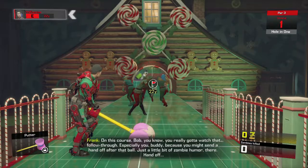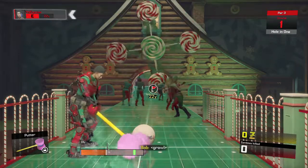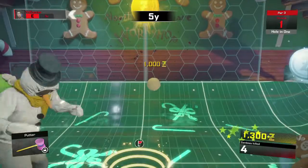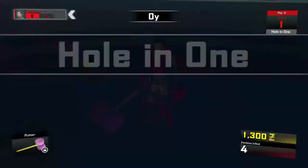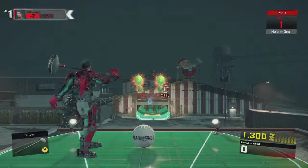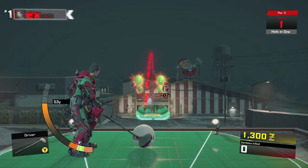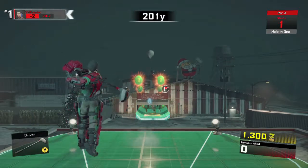This achievement is to average a par on a course, which means you need to average three shots or less on any course. I recommend doing this on the first course, which is Sansa's Village. Since we have to average three or less strokes, we are pretty much going to aim for a hole in one on the first course, so we can mess up and have a little margin of error for the other three.